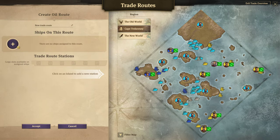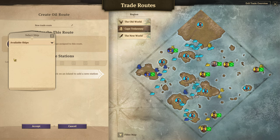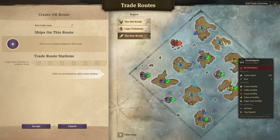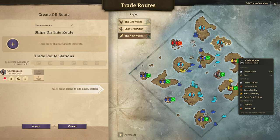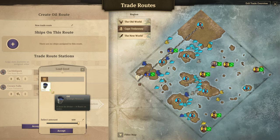Oil routes are a very simple route where you need an oil tanker. Unfortunately I don't have one right now. If you have an oil tanker that's going to show up right here, you're going to assign it, and then you have to use an island with an oil harbor. So you're going to tell it to go from one island to another island with an oil harbor and pick up oil.